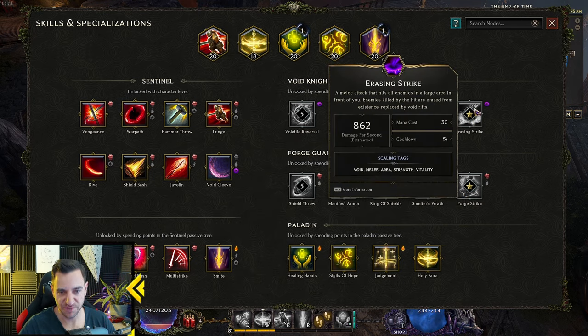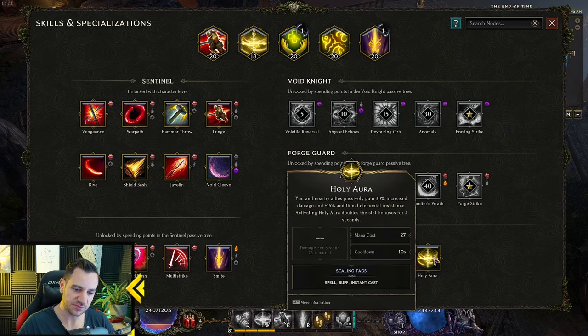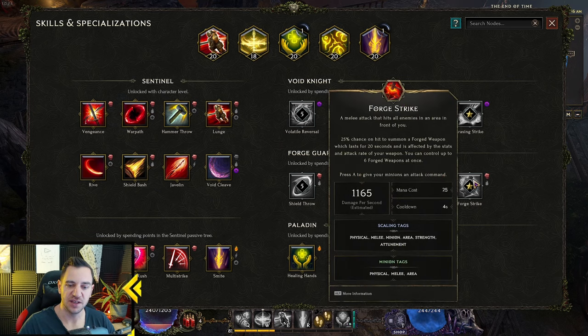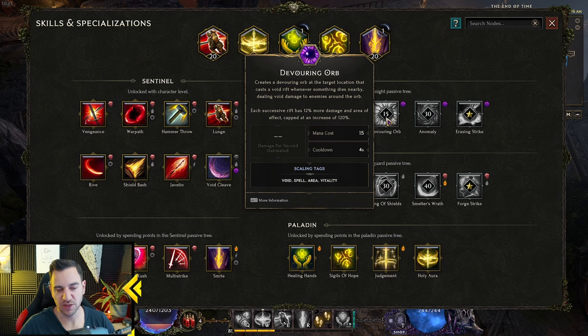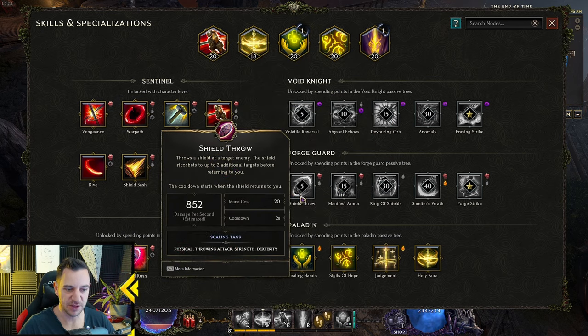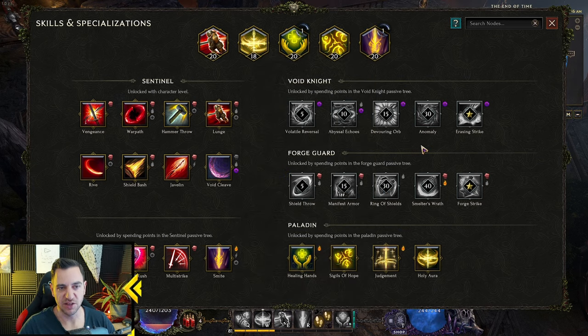Mastery-specific skills appear on the right side with a star. For Void Knight these are special skills you gain only by choosing that mastery — for Paladin it's Holy Aura, for Forge Guard it's Forge Strike, and Erasing Strike. These are only available if you go into that mastery. You can get skills like Manifest Armor and Shield Throw from non-chosen masteries, but not Ring of Shields. Similarly, you can get Devouring Orb but not Anomaly. Very simple.